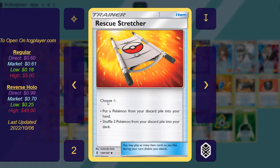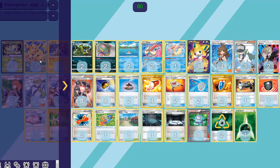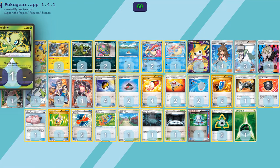Four copies of Red Stretcher — just in case things go wrong, put a Pokemon from your discard pile into your hand, or shuffle three from your discard pile into your deck. Be warned that Celebi goes to the Lost Zone when it's KO'd — you cannot get that back.